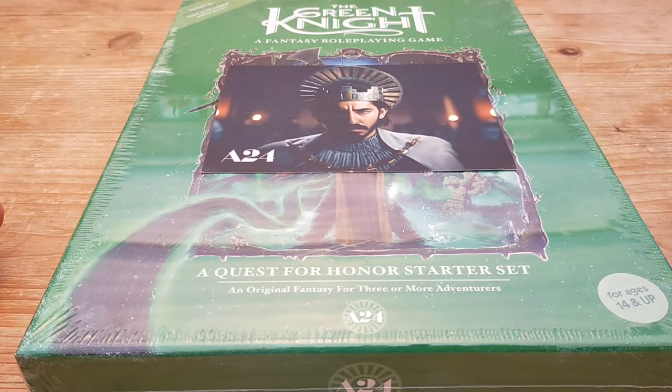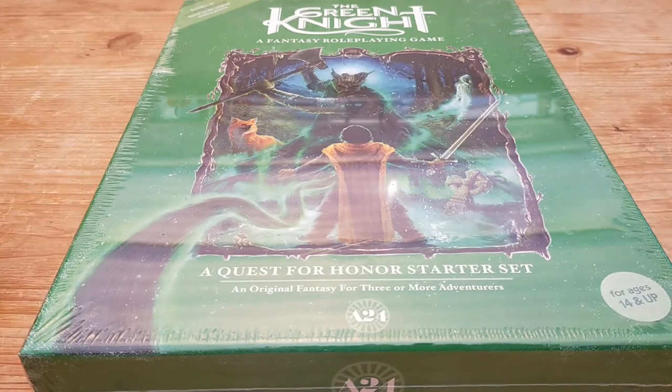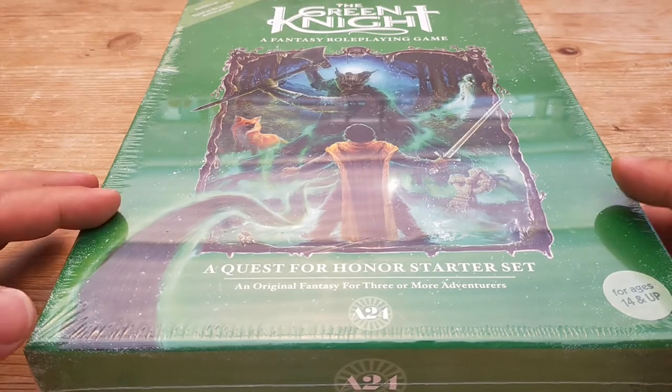Hello, and in today's video we're going to do something completely different. There's a film coming out by A24 called Gawain and the Green Knight, or possibly just The Green Knight. It's the classic Arthurian medieval morality story as a film, and also now as a role-playing game.